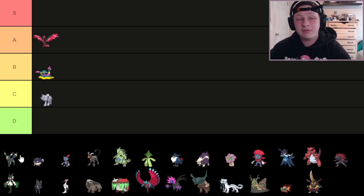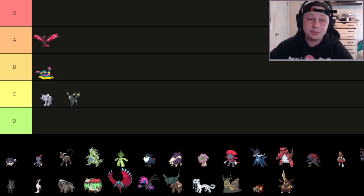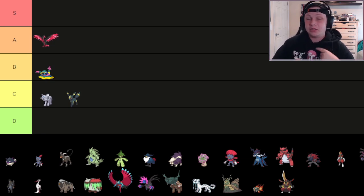Next up, we have Umbreon. I'm going to go ahead and put Umbreon in C tier — this might be a hot take. I'll put it below Persian. At least with Persian, it's fast, it can Parting Shot out, it can Taunt things, and it can be a nuisance.